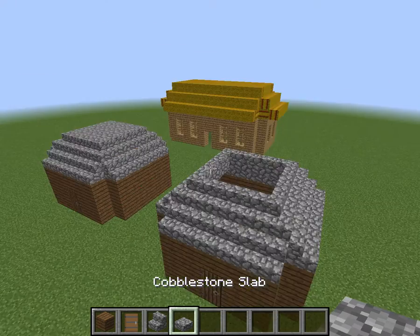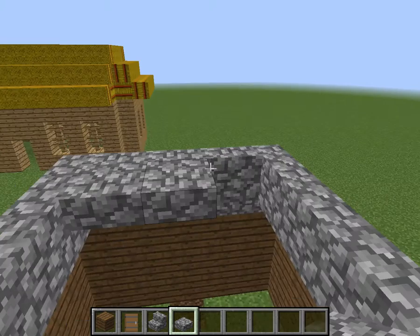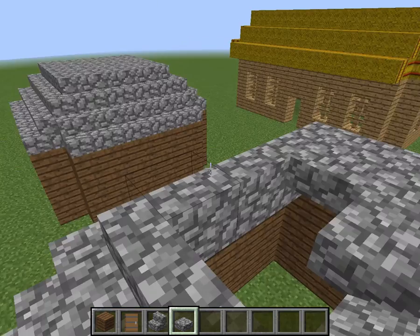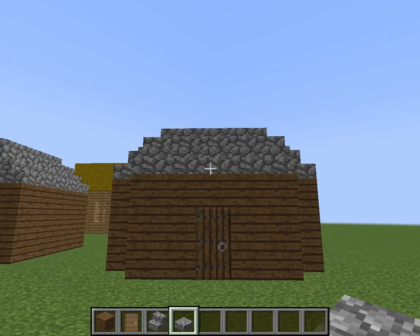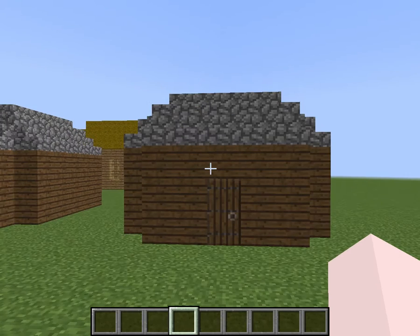Now what you want to do is take the cobblestone slabs and place them on the top like so. And ta-da! You have a medieval, easy to build, good looking medieval house.